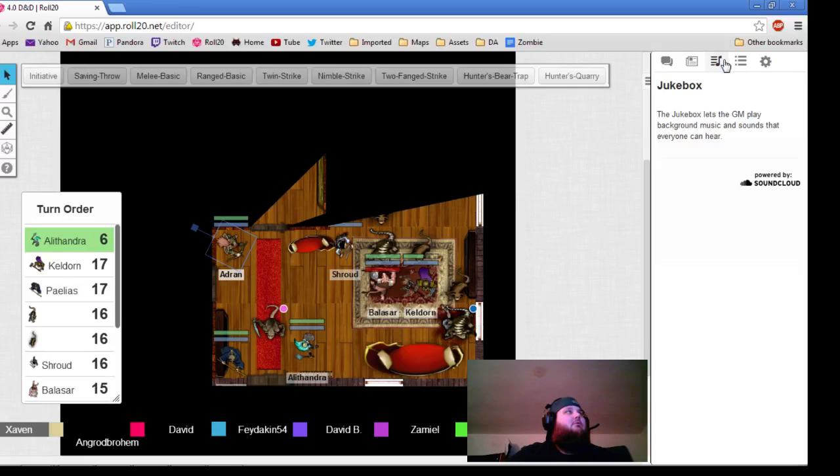He is within five squares of you — so is that what you want to do? Alright, so Keldorn, you can spend a healing surge and roll a 1d6, Alessandri.